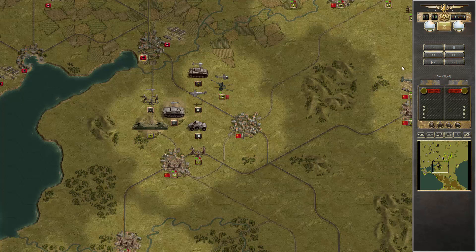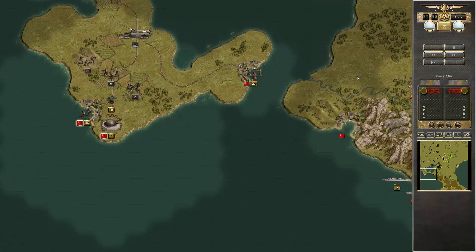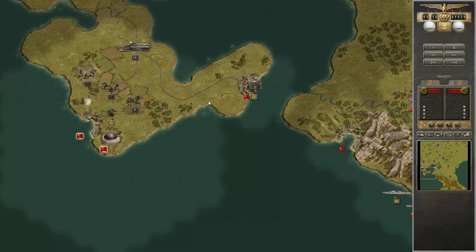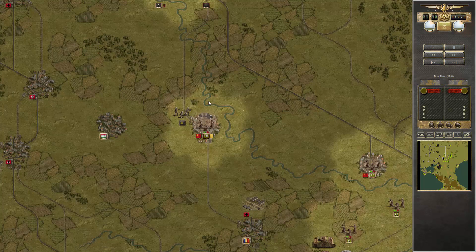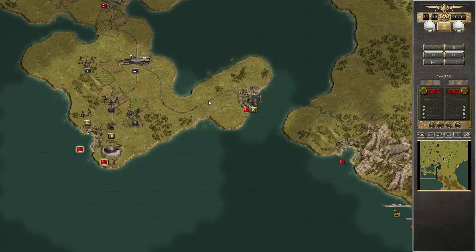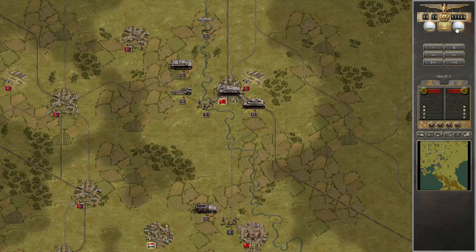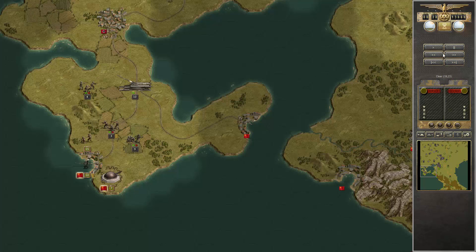Welcome back to Panzer Corps. Let's immediately continue with the Russian turn. They're still pounding our poor infantry and going for the Stug. I don't know why — bad positioning from my side, putting it into the hills. The pause is a little bit tricky, but let's take a look.